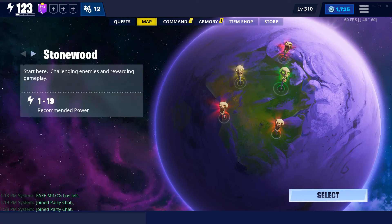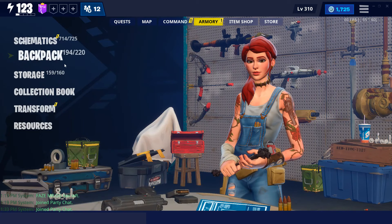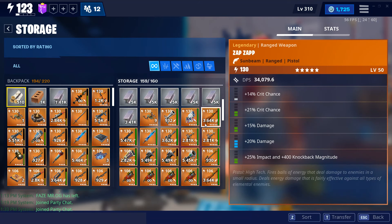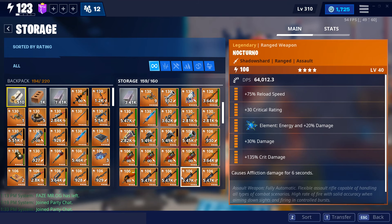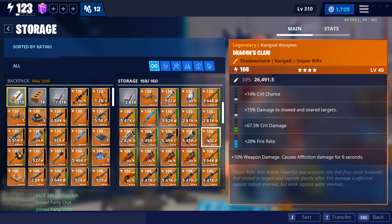Hey everyone, thank you for clicking this video. Just a reminder that I'm making a giveaway for you guys — giving away a 130 Gravedigger, 130 Spectral Blade, a 106 Nocturnal, and a legacy weapon called Dragon's Claw. There's no element, as you can see.